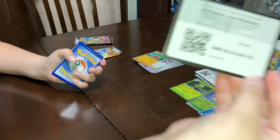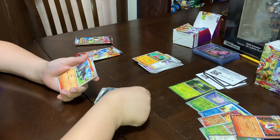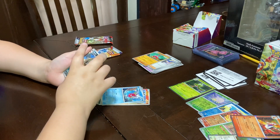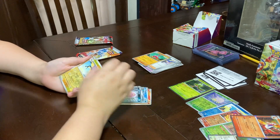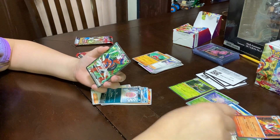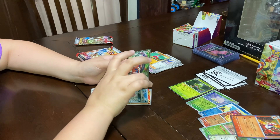Here is the card. A Basic Fighting Energy, Seviper, Houndour, Teddiursa, Magikarp, a Mabostiff, Miraidon, Spiritomb, a Foil Kilowattrel, a Nymeria? No way — I think that might be a rare one. And a Basic Koraidon.